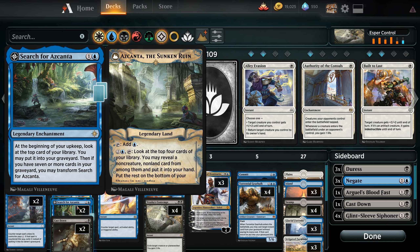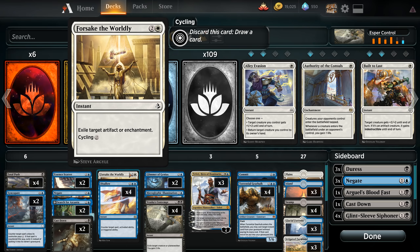Also in the two-drop slot is a pair of Cast Down — a black and a colorless, destroy target non-legendary creature — another good cheap removal spell. We're running a singleton Forsake the Worldly as a nod to the influx of artifact threats and enchantment removal that we're going to be seeing.